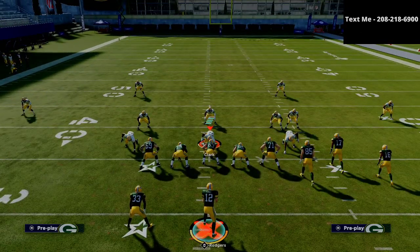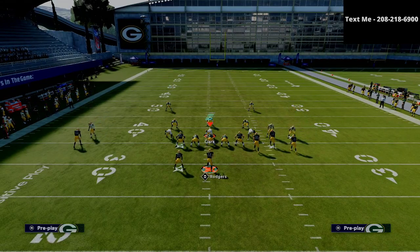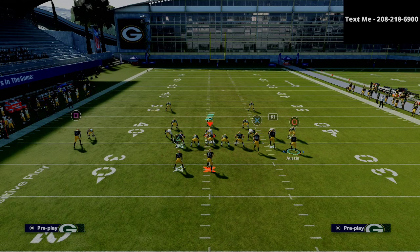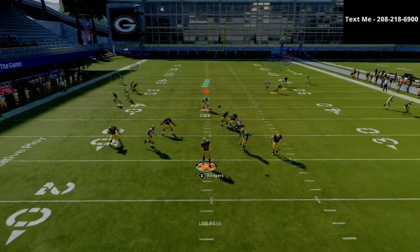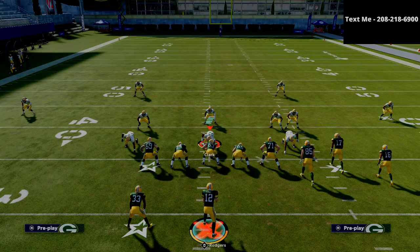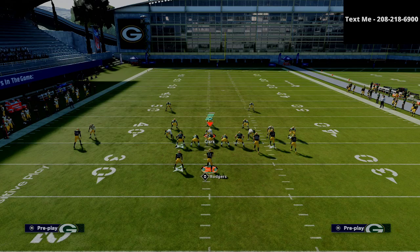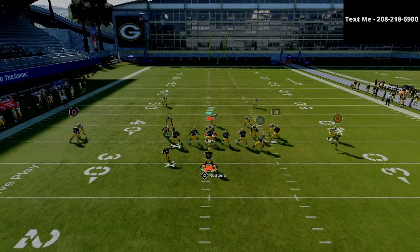Let's talk about this play as a cover zero beater. Let's say they go man coverage, shade underneath — a very popular adjustment. If you start to notice that, just motion that circle receiver to the right. If they're shading underneath, he is almost always going to get basically a snap win. So I'm going to go to cover two man, press, shade underneath, and put those purple zones out there — a standard adjustment. And all I'm going to do is give that circle receiver just a little bit of motion so that he doesn't get pressed.